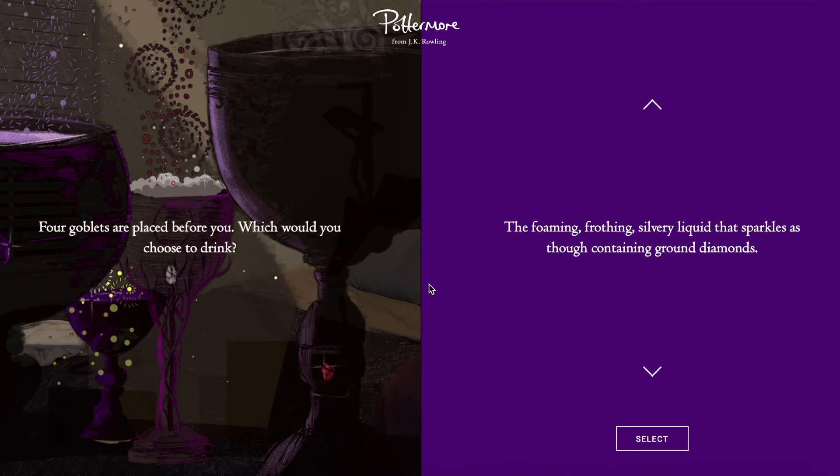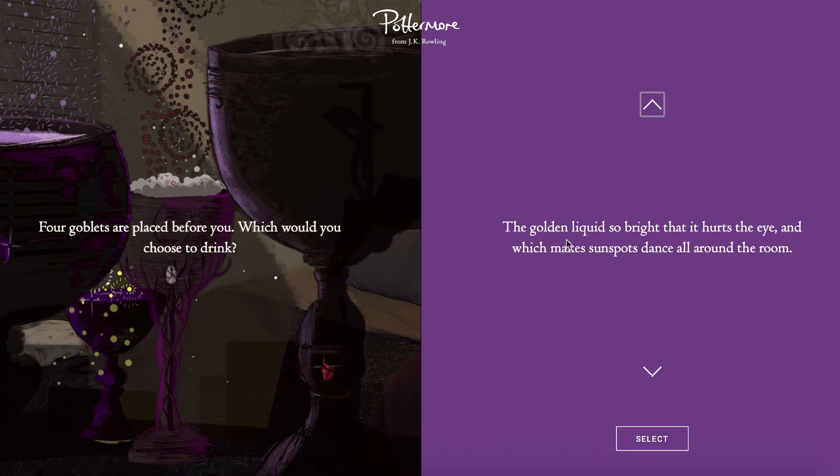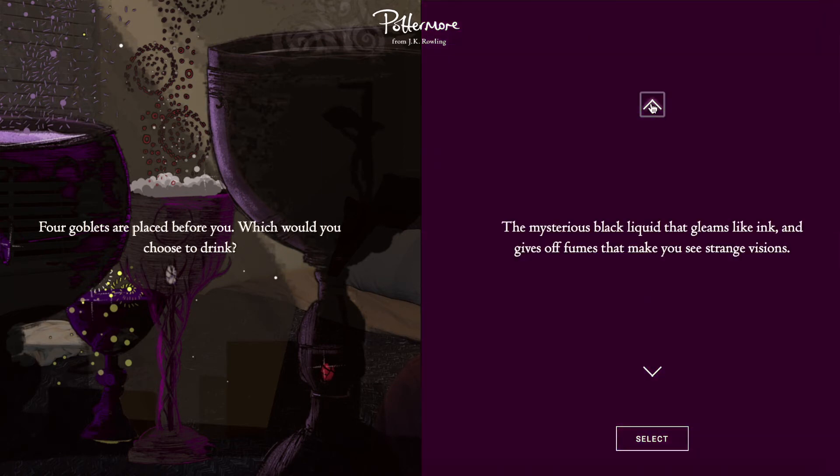Four goblets are placed before you — which would you choose to drink? A foamy frothy silver liquid that sparkles as though containing ground diamonds. A mysterious black liquid that gleams like ink and gives off fumes that make you see strange visions. A golden liquid so bright it hurts your eyes and makes light spots dance around the room — that might be Felix Felicis, a potion that gives you good luck. Or a smooth thick rich purple drink with a delicious smell of chocolate and plums, which is probably a love potion. I'm going to go with the golden liquid.